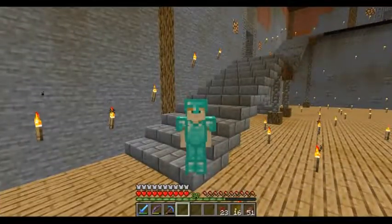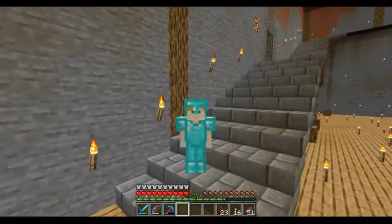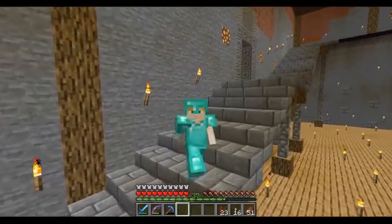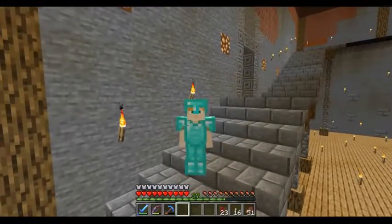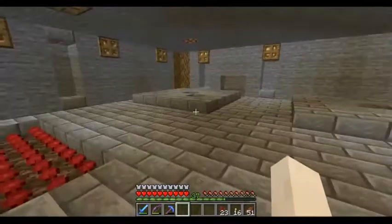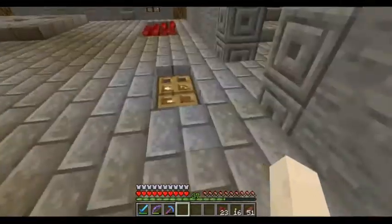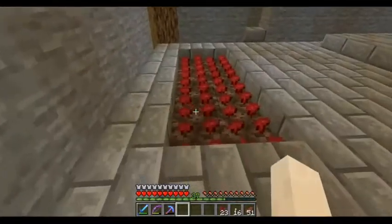Hi guys, you're back with Just Em in Emmerdale, part 13. In this episode we're going to make our way up the stairs behind me and we are making a potion room — this is the room where I'm going to grow my nether warts and do all my potions. The idea for my potion brewers has come from 2020 MC Gaming, so kudos for that, my friend.